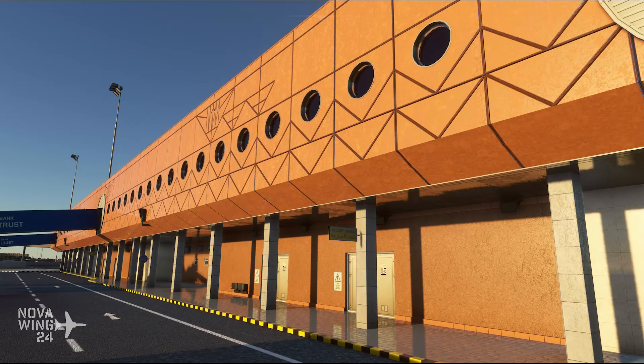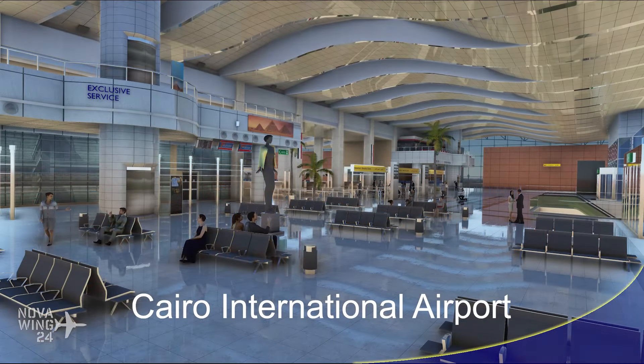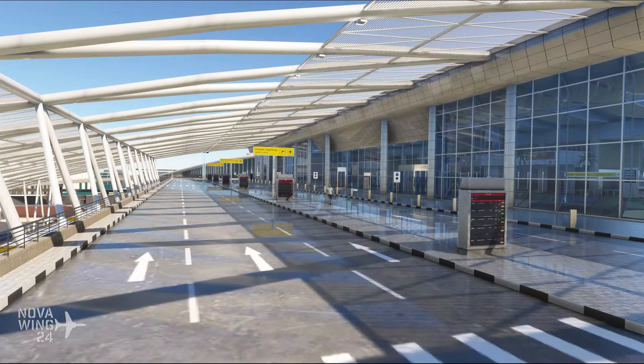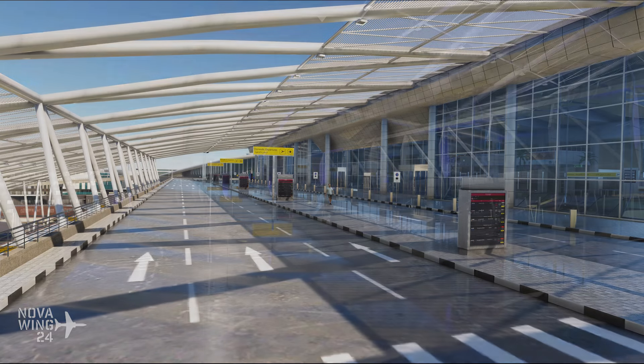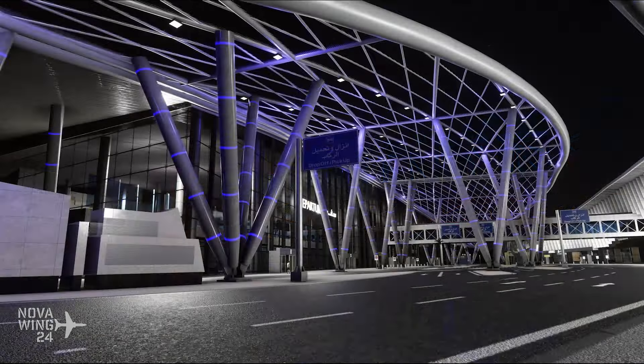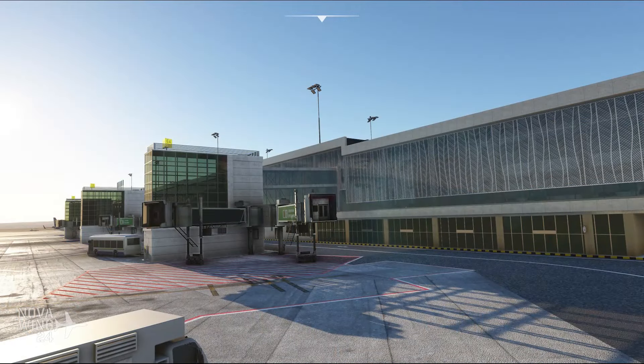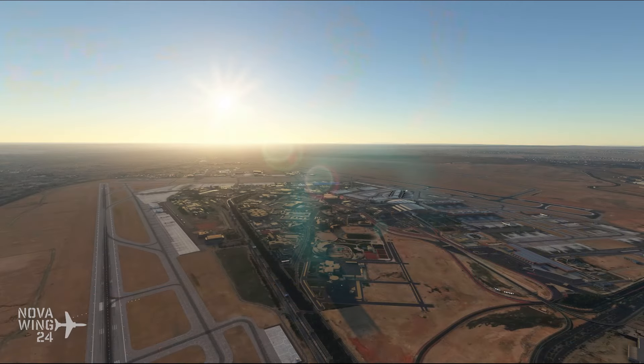Moving to a larger airport, the team over at TAI Models have released Cairo International Airport — the main airport serving Cairo, the home for anyone heading to the pyramids. This gives a highly detailed rendition of the airport as it appears at the end of 2023, with all airport buildings modelled using high-definition textures, custom ground poly, up-to-date taxiways, aprons, and runway elevation, plus custom jetway support. The main terminal is fully detailed with its interior, and they haven't skimped on the exterior and ground poly either. You can pick this one up for US$23 from Orbix Direct.